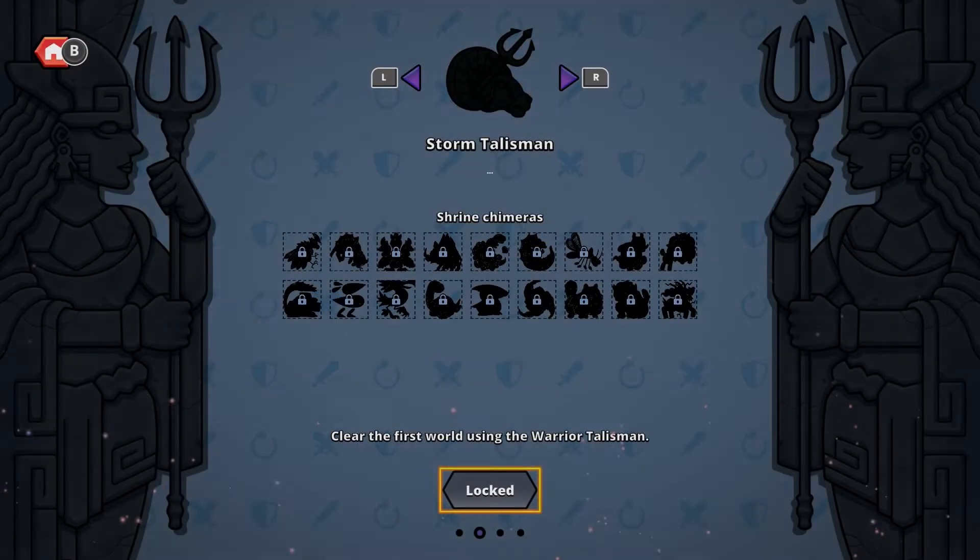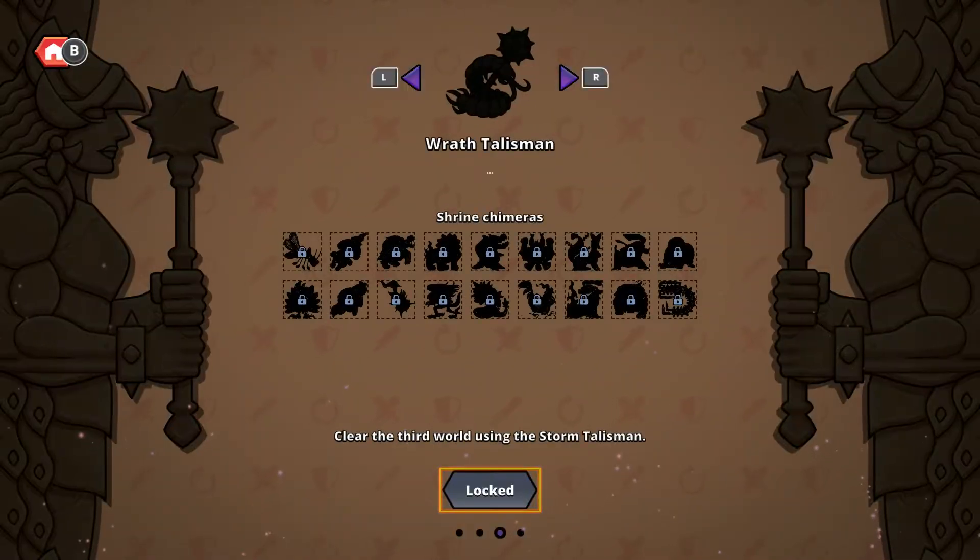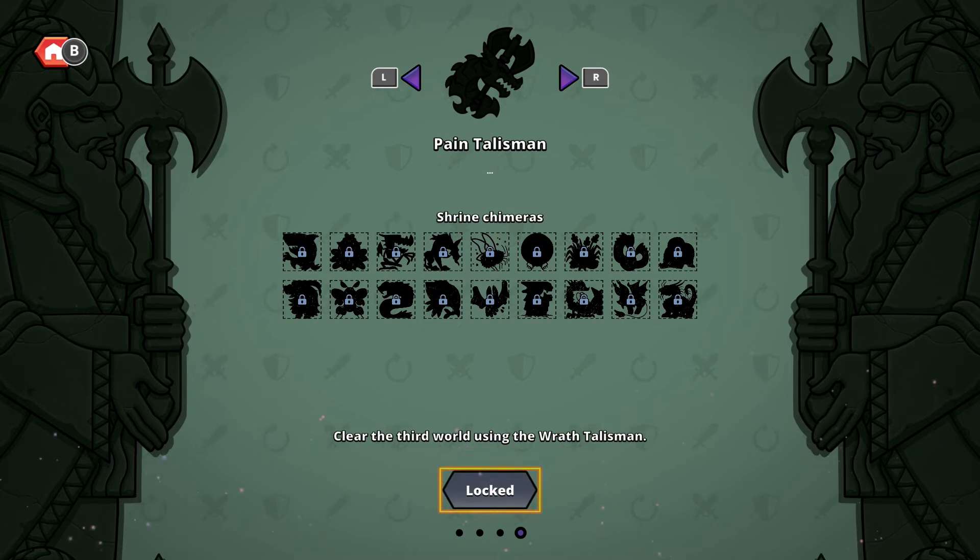Each Dice Folk session begins at the Talisman selection screen, where players decide which style to adopt for the run. Talisman choice affects which Chimera players will attract to their team, the dice loadout they start with, and the tactics at their disposal.